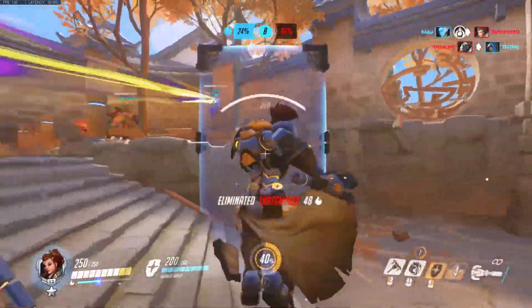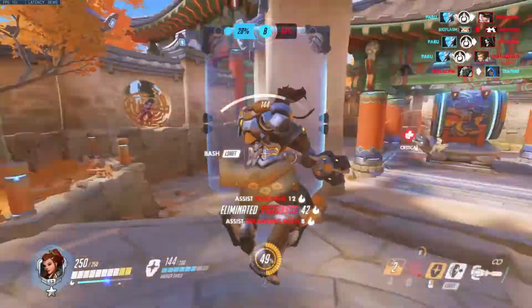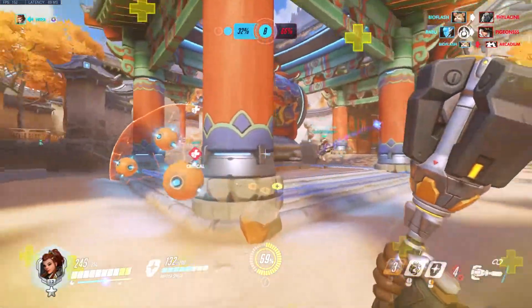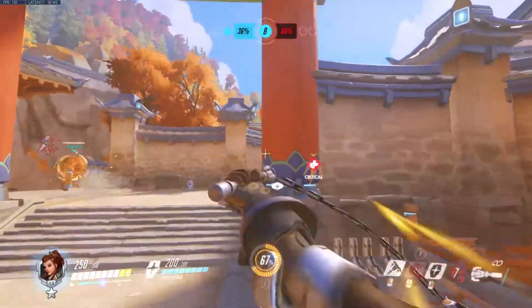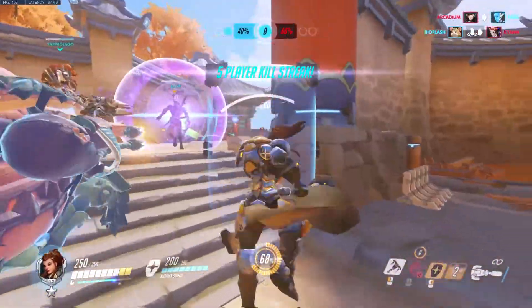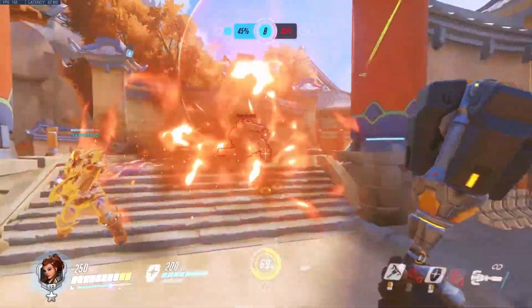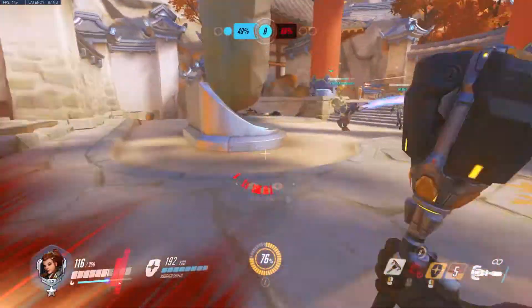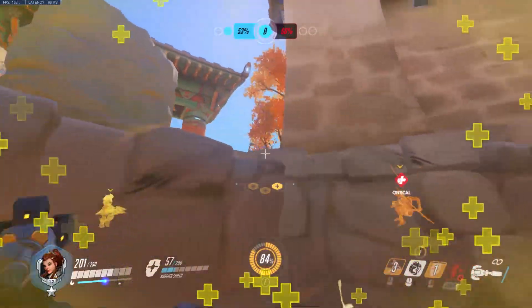It's so low. Ashe we hit. We put a heal on Echo there which was bad news. Now we got Moira — Moira is low, near health pack. We got the Moira. Next heal goes to them. Ana is deep. My mistake.